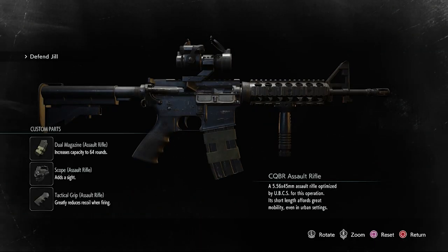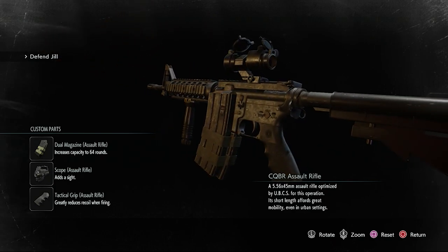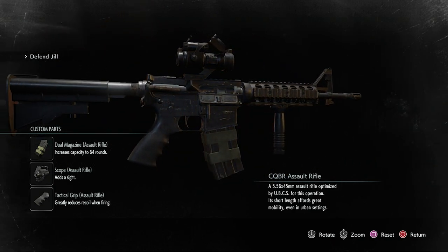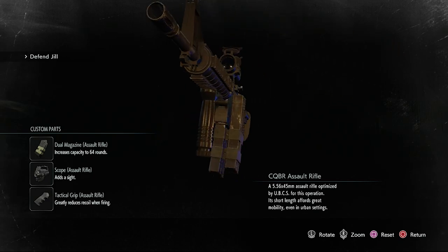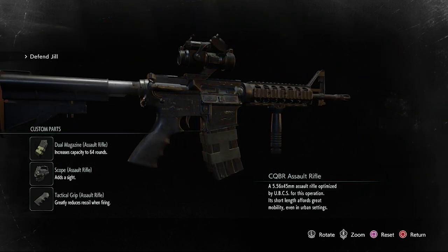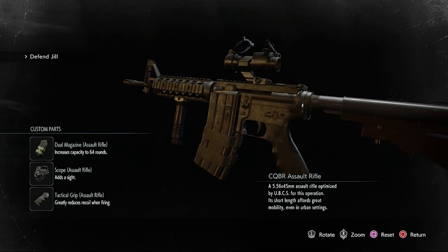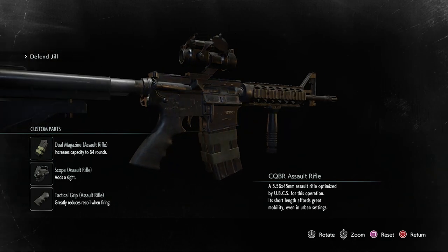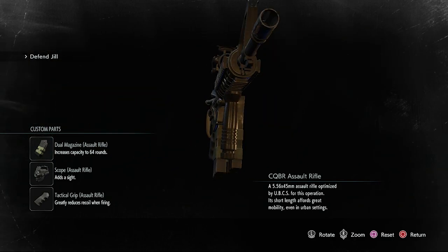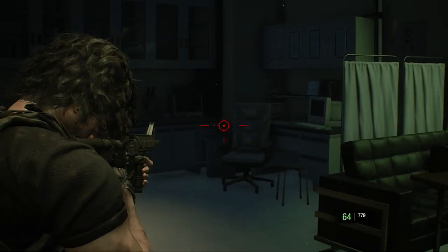Here's the full beast. Not a single thing changes its description, it seems, but that's okay. You can clearly see the Dual Magazine and the scope. The Tactical Grip may be harder to recognize — it's just a different grip altogether, not like an attached part. Let's test the full baby out.